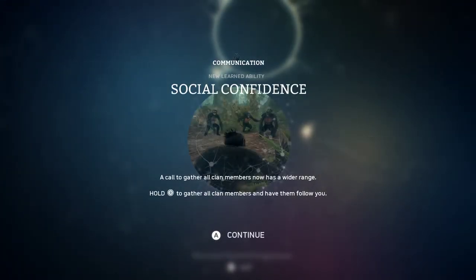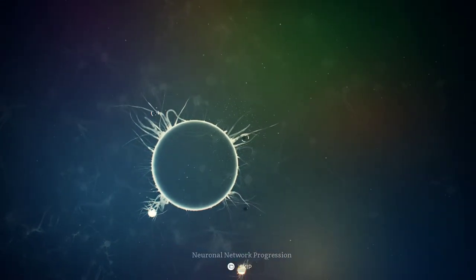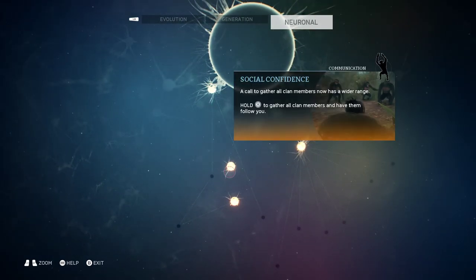One of the communication special mutations is Social Confidence — a call to gather all clan members now has a wider range. You'll remember a few episodes ago when I did my clan call, some adults and elders were out of range so they didn't follow me. This will enable me now to call to a further area. And here's another communication one: Willpower — all threats induce less fear. So when going through the jungle and there's a predator, I'll get less fear, meaning I can fight more or evade more.